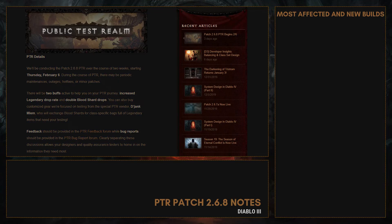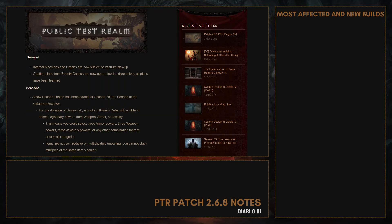Now let's see these patch notes together. There are some general modifications — for example, infernal machines and organs are now subject to vacuum pickup, a little quality-of-life change. Crafting plans from bounty caches are now guaranteed to drop unless all plans have been learned, so you don't have to do too many bounties for crafting Crimson plans early in a season.